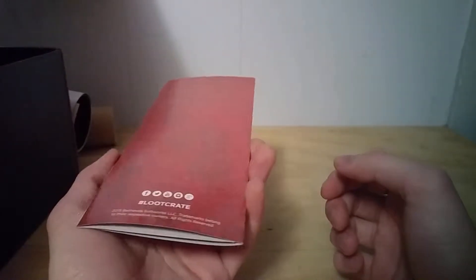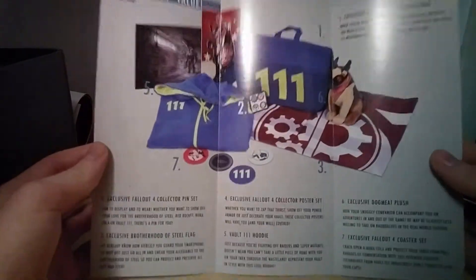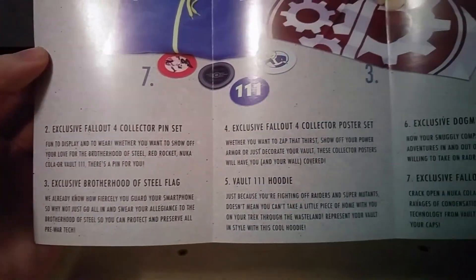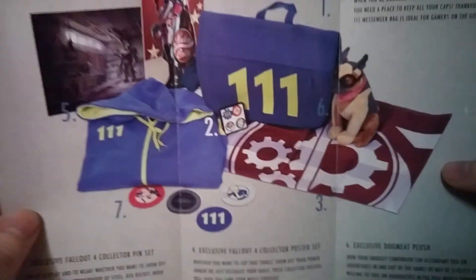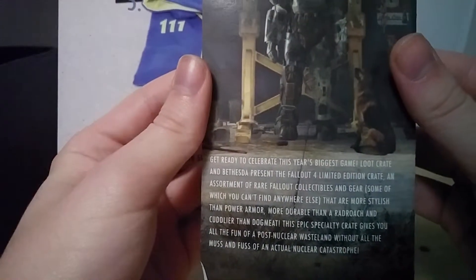And I think that's more or less the extent of the crate contents. We do have a Fallout 4 Limited Edition Crate pamphlet — it's just a rundown of all the items inside: collector pin set, Brotherhood of Steel flag, hoodie, collector poster set, Dogmeat plush, coaster set, and messenger bag. So yeah, Vault Dwellers, that's everything.